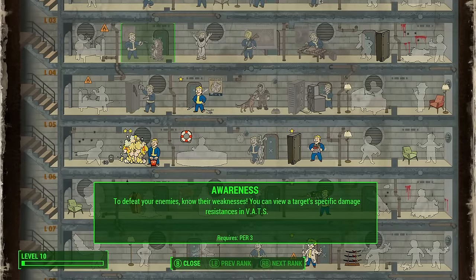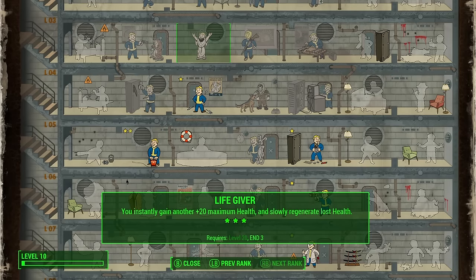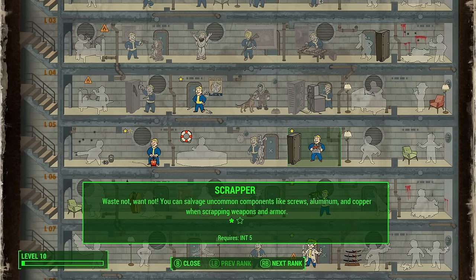There's plenty of wiggle room for extra perks beyond those five. Awareness is useful for any build, especially here — it lets you check enemy resistances so you know whether to use laser weapons or explosives. Lifegiver is another generally useful perk; rank three regenerates your health slowly, which is fantastic on survival mode — you can get it at level 20. Scrapper, which I took within my first 10 levels, lets you break down weapons and armor for extra components — very helpful since this build lends itself to crafting and settlement management.